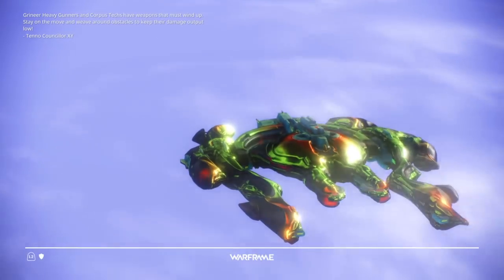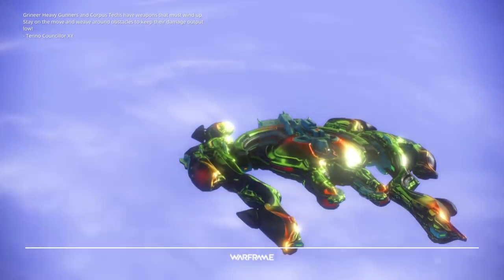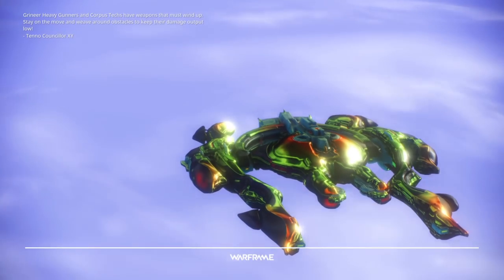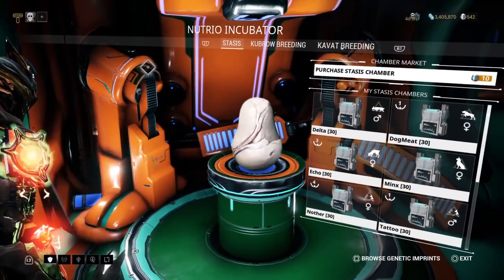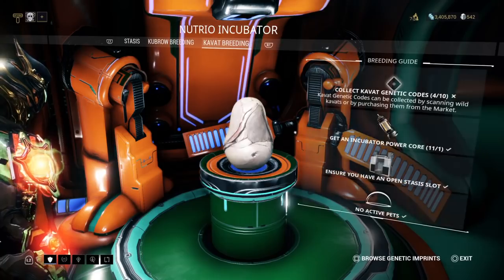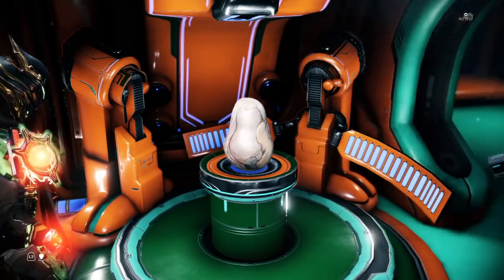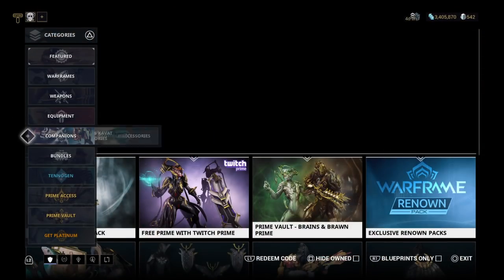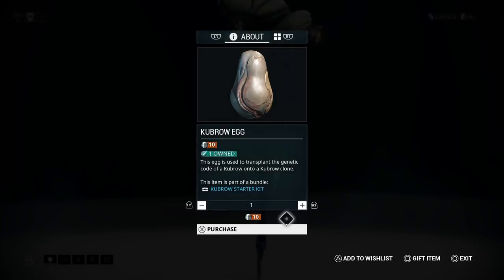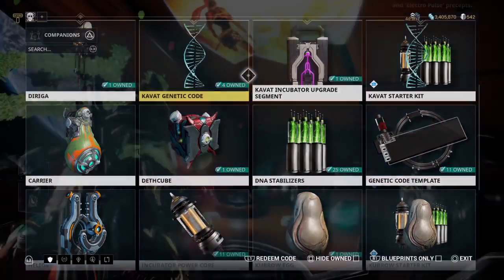So we've covered stasis, imprints, incubator power cores, DNA stabilizers, and the kavat upgrade and Nutrio upgrade segments. The last thing you need is something to actually incubate: for kubrows that's an egg, and for kavats that's 10 genetic codes. The first option for both is the market under the companion tab — a kubrow egg costs 10 plat, and kavat genetic codes are 5 plat each.